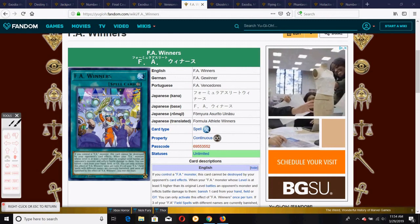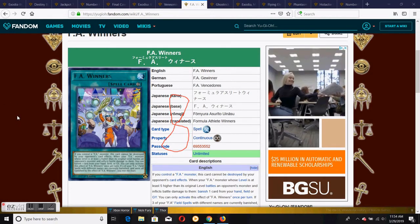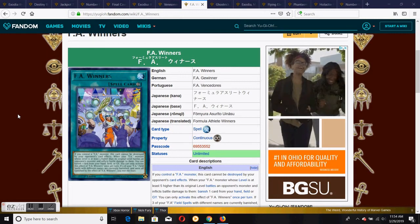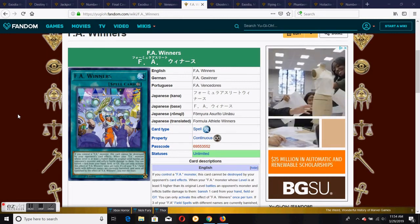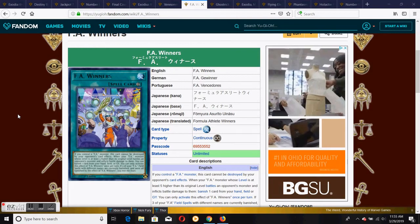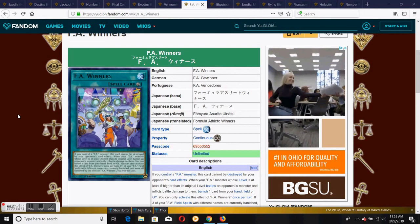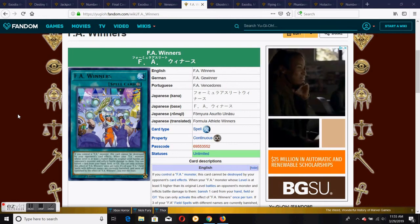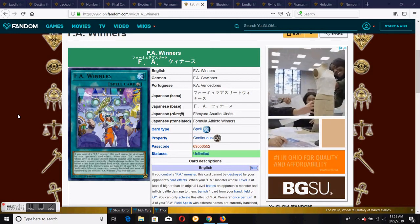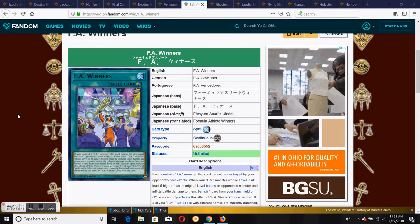Number eight is F.A. Winners. If you control an F.A. Monster, your opponent can't destroy this card by card effect. To get its win condition, you have to have an F.A. Monster nine levels higher than its original starting level, and then F.A. Winners has to banish three F.A. Field Spells with different names. It doesn't have to be the same F.A. Winners doing all three — you can have one do it, then another F.A. Winners, then another — but you can only do this banish once per turn. Very inconsistent: you need the nine levels higher, have to deal battle damage, and then get all three with different names. Just not realistic at all, but it is a more likely win condition than some of the other cards.